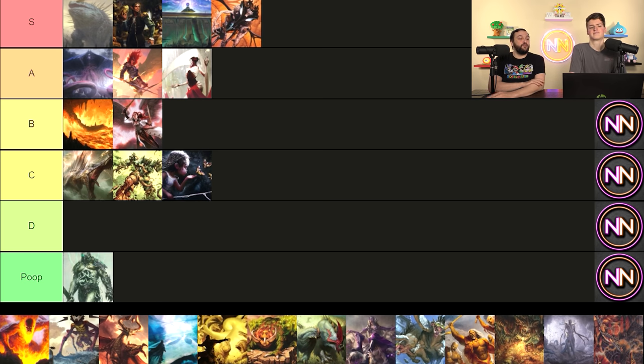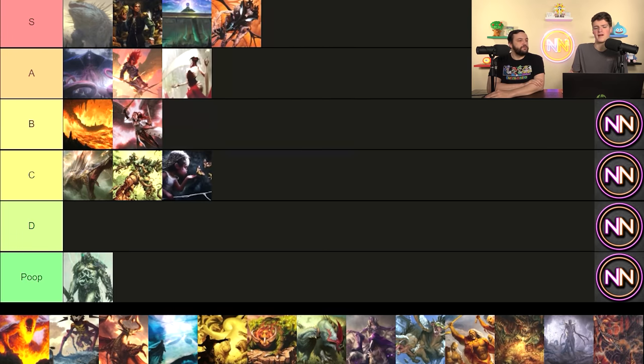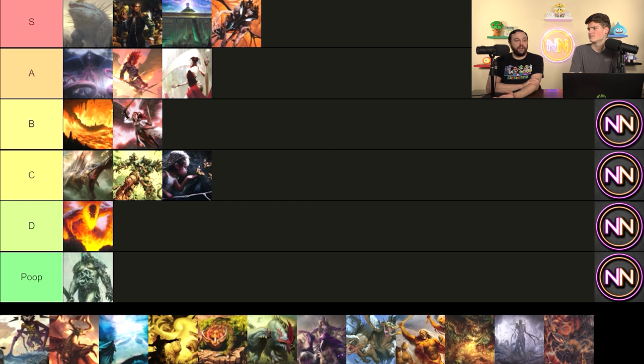Inferno Titan — six mana, when it enters the battlefield deal three divided as you choose, and when it attacks do the same. It also has fire breathing. I'd much rather remove three power than create four crappy power. This thing can go face and is really good with haste. I think it's a D tier — a card I like but that's not very good overall. It's a great budget card because it's so cheap, but otherwise I'd mostly avoid it.